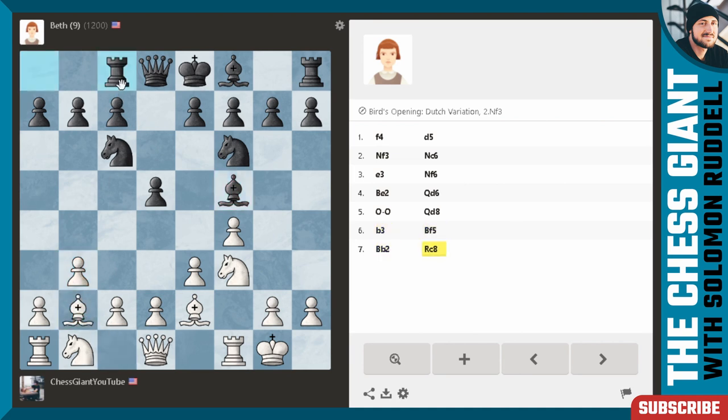I'm going to use that advantage by playing b3, followed by bishop b2 to activate that bishop. After rook c8 — this is also a very questionable and premature move. We want to put our rooks on open files, meaning a file with no pawns. This rook has a pawn on c7 so it has no scope. We'll continue with h3 and continue to slowly advance our position. Again we see rook to c8 and rook to a8 — black wasting a ton of time, giving us a huge advantage in development.